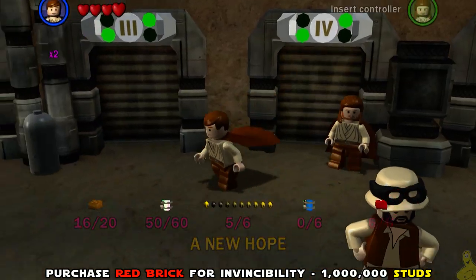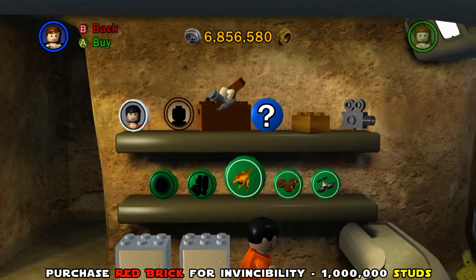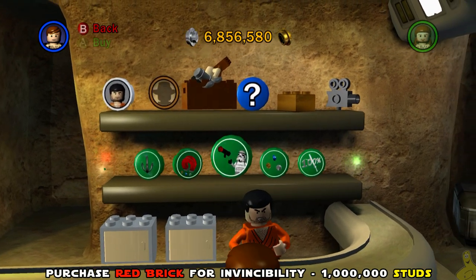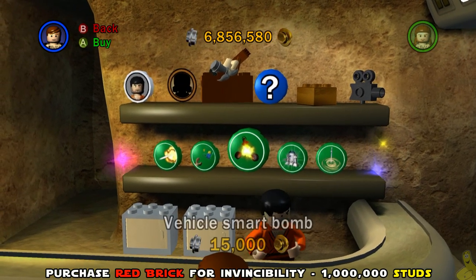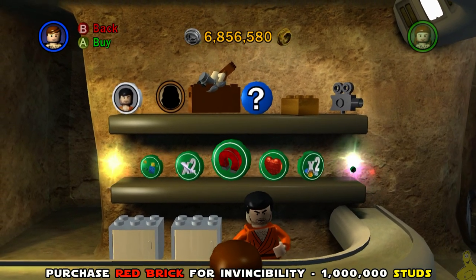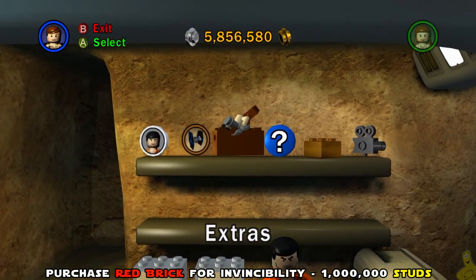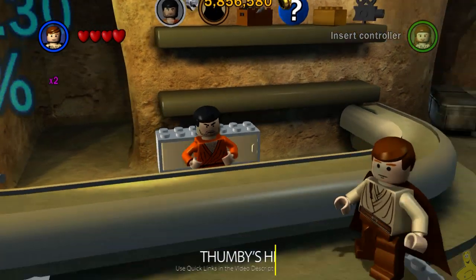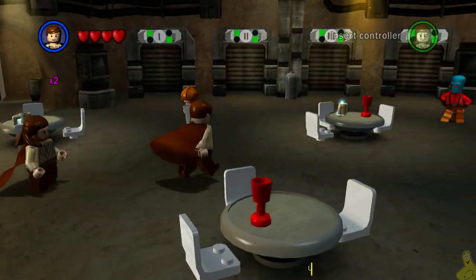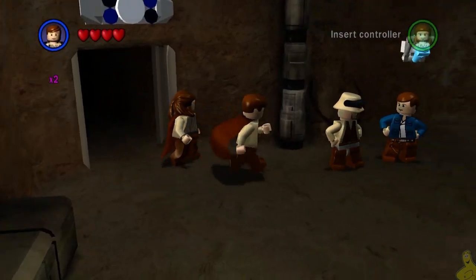We're going to head over to the main cantina bar area and order up the invincibility red brick, which costs one million studs. Hopefully you've got a milsky in the tank. We'll gain a whole bunch more in this level too, especially since with invincibility we won't lose any studs from here on out. Save your studs until we get the next 4x, 6x, or 8x multiplier because it's going to be expensive.